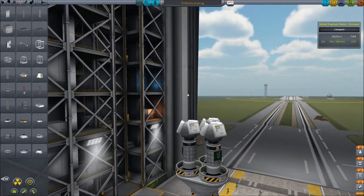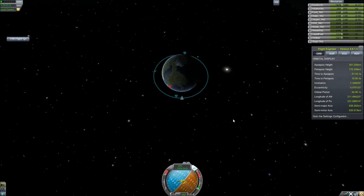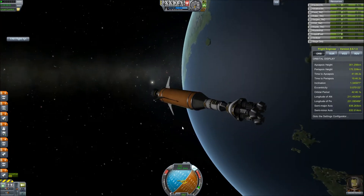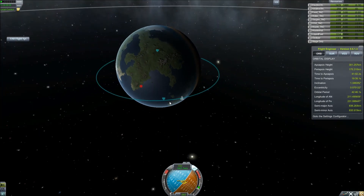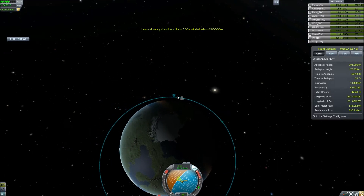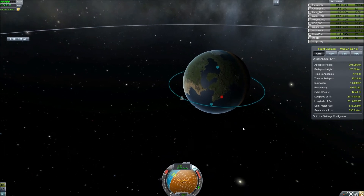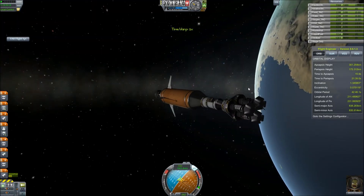So I've shot myself up here into a 175 by 300 orbit, and that's pretty good. Now we are still within sight of — no, we're not. First round, you basically have to just kind of wait this thing out. The reason why we have this eccentric orbit is that we need to be able to do this while we're still able to see the Kerbal Space Center. We are a couple of seconds away from apoapsis.